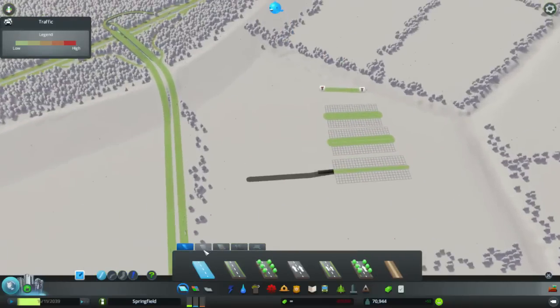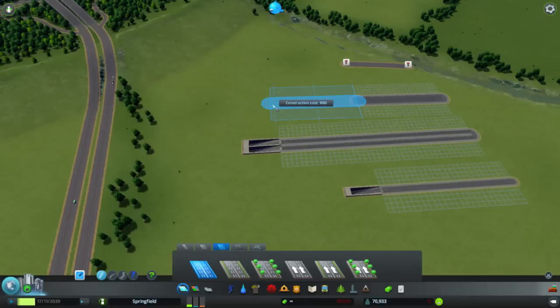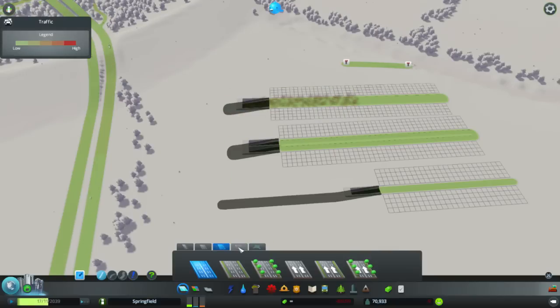You can do tunnels for every road that's currently in the game — the four lanes, also for your six lanes just by hitting page down again, and also for your highways.